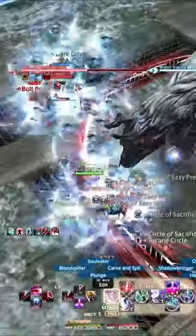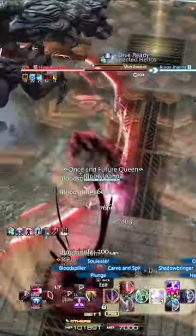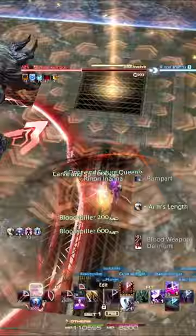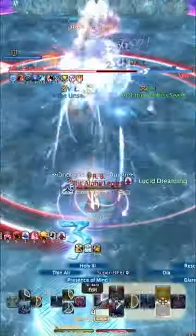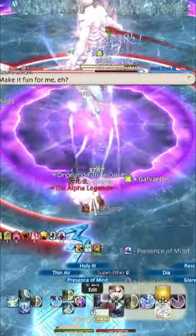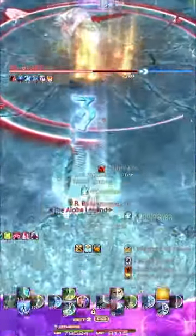Did you know you can tell if knockback mechanics in Final Fantasy XIV can be nullified using Arm's Length or Surecast by their colour? Since Shadowbringers, you can use your knockback immunities on orange coloured pushback icons, but if you see a purple one — like in Kokytos of the current raid tier — then you better position correctly, because otherwise you are in for a bad time.